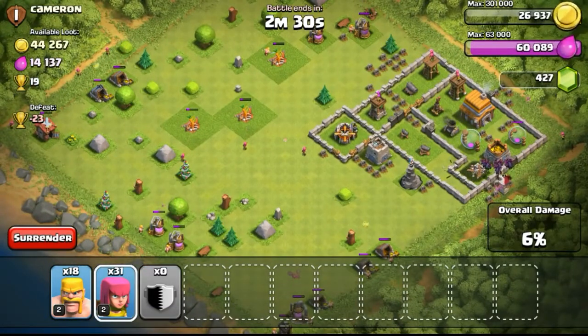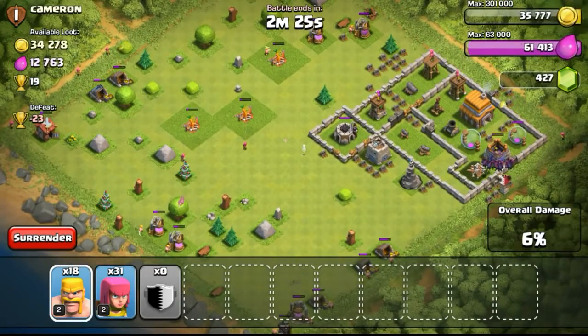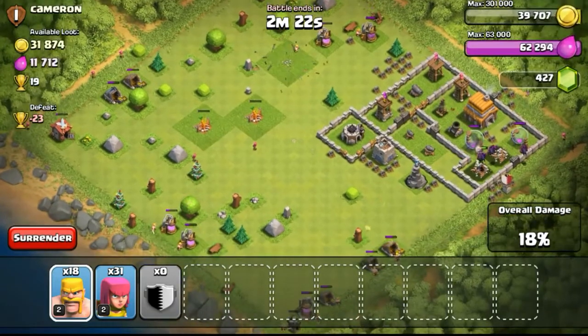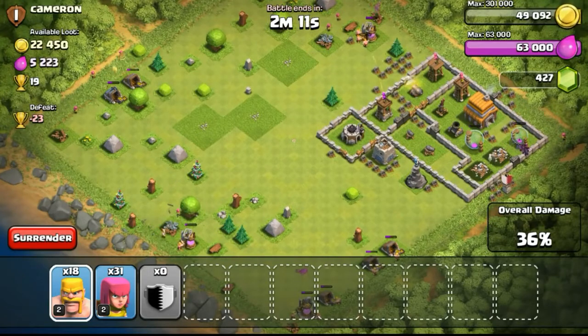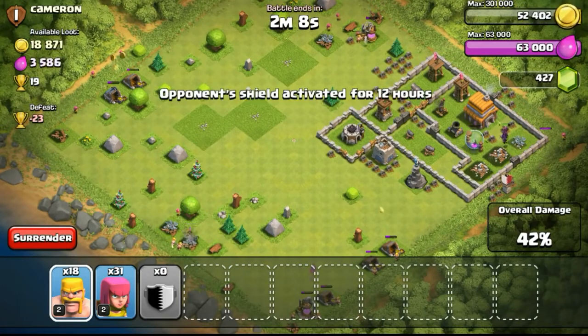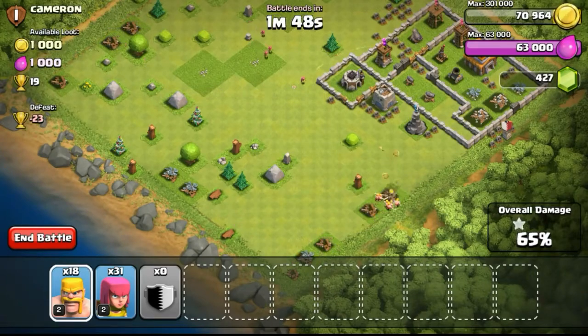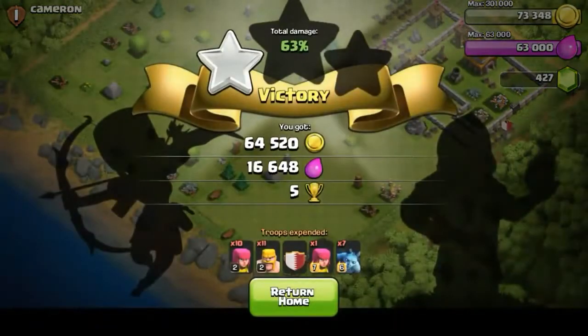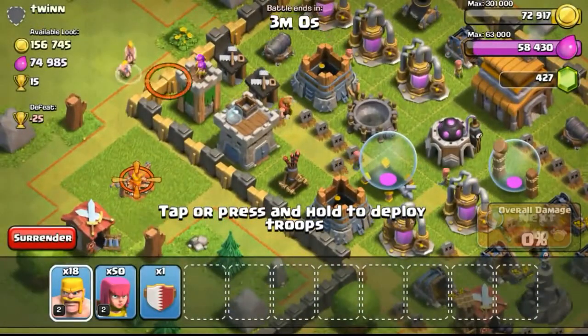So now looking back into the raid — this raid was rather easy, with a lot of structures spread out. I drop just one archer onto each structure and some barbarians around to take out structures outside first before entering from the right side. I use minions to take out resources and get more percentage. Speeding things up — the raid is at 40% now, just letting barbarians take out that last gold mine, ending with 65% on the percentage.